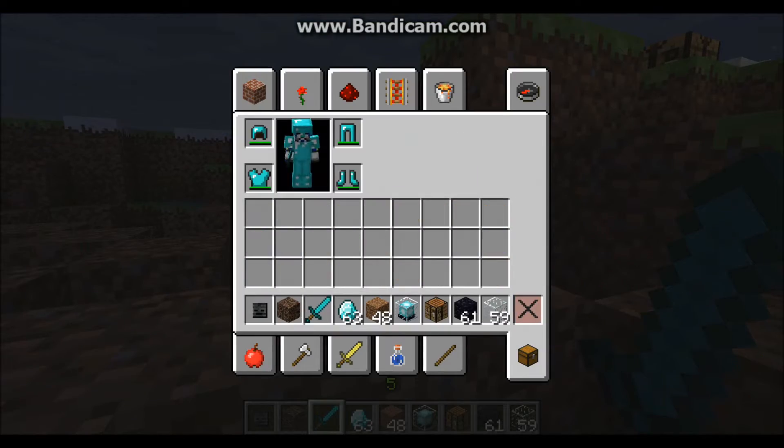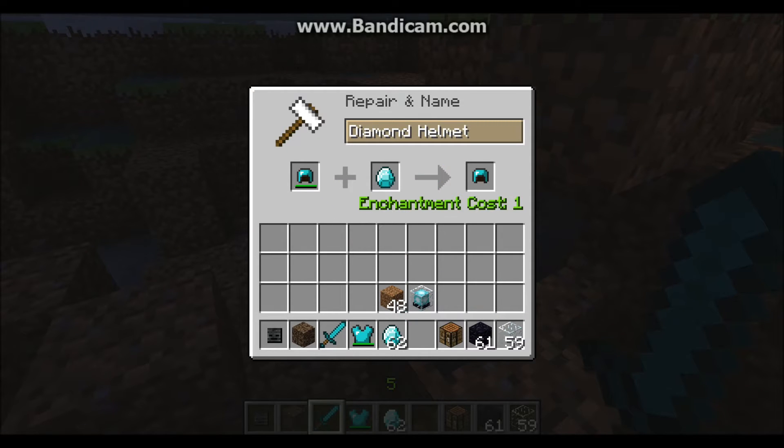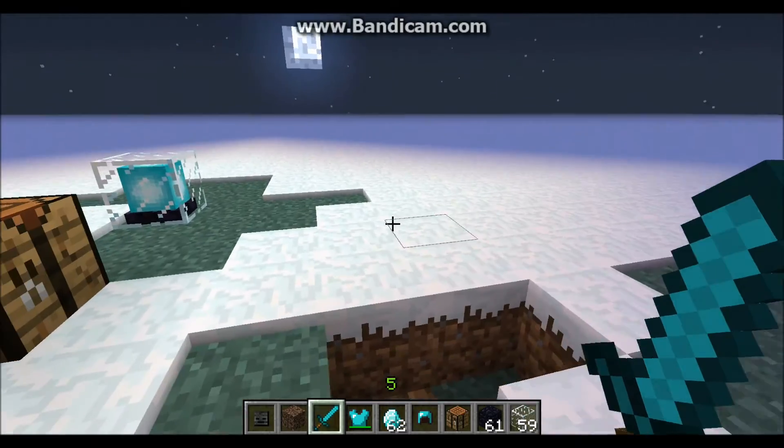I can do the same with my armor. I take it off here. I'll put the helmet in and a diamond in. Enchantment costs one — you see my XP went down.